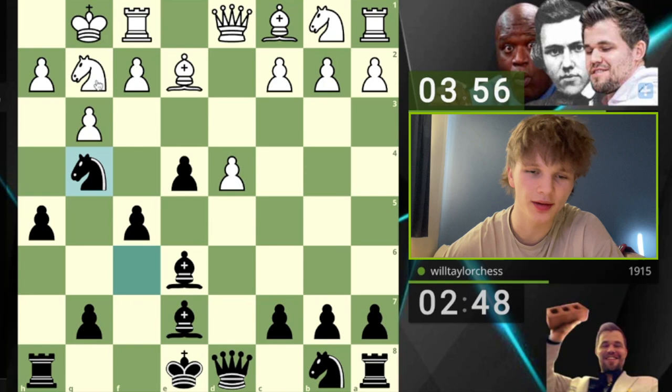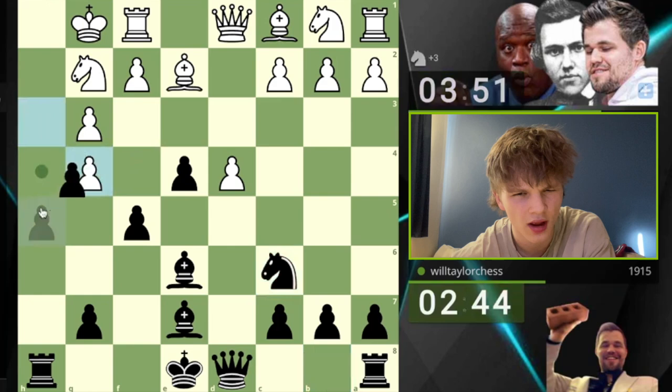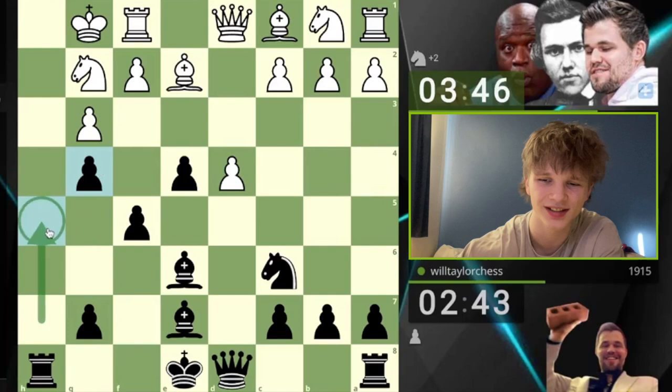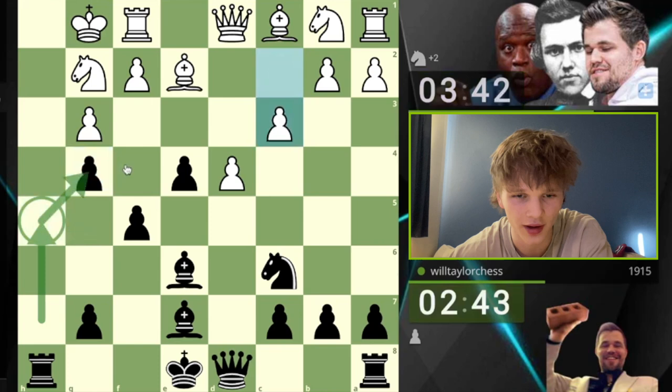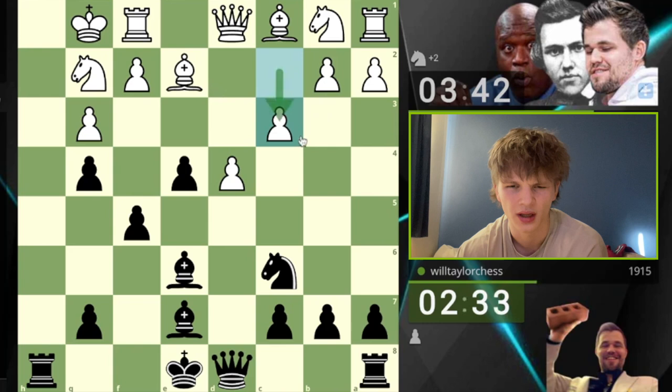It just remains to be seen whether they go for h3 — they do. You know what, just because I called it, we're going to play knight c6. This is the plan — we give up the piece, a full sacrifice. This is often known as a fishing pole sacrifice, where you just cast that h-pawn in — I'd assume that's why it's called that — and then you support the knight, allow it to hang for this beautiful rook. Without a doubt the best rook on the board.